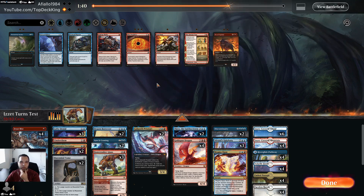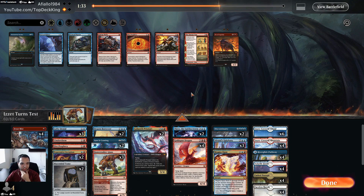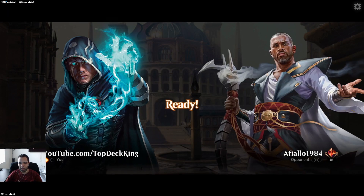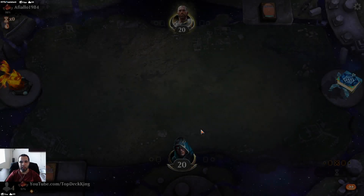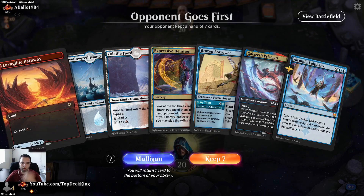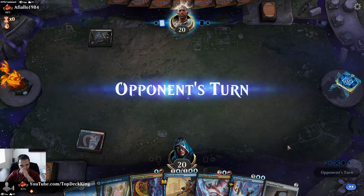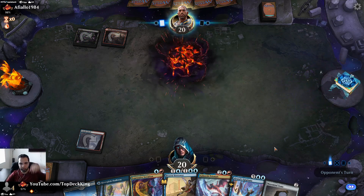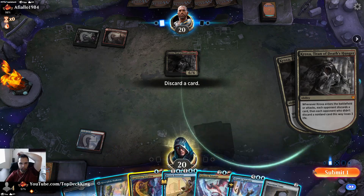If I had another Cinder Clasm I would put it in but I don't, so maybe I need two — but then again I don't think I play against this deck very often, which is why there's only one in the sideboard. We'll keep it, run turn two or turn three Mazemind Tome. Extra turns have been doing work. Alright, what do we get rid of? I'll cut Iteration because I can play Mazemind Tome.